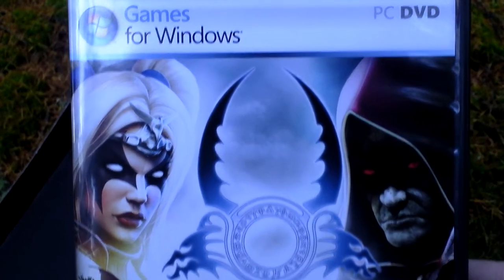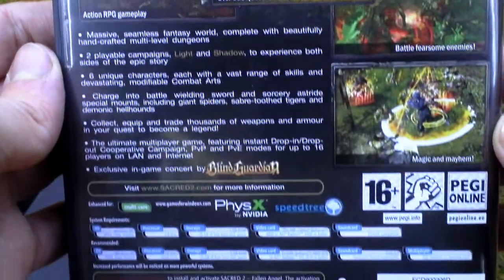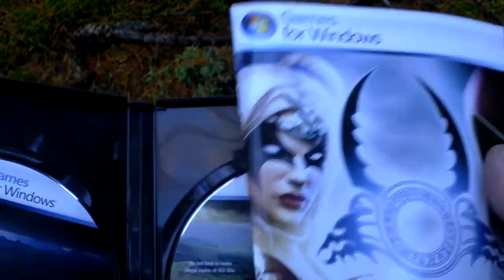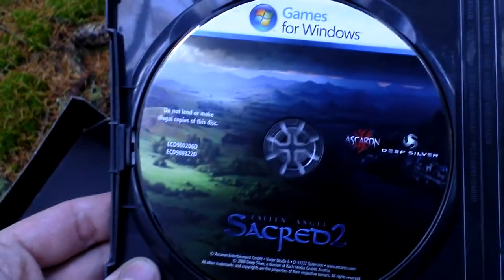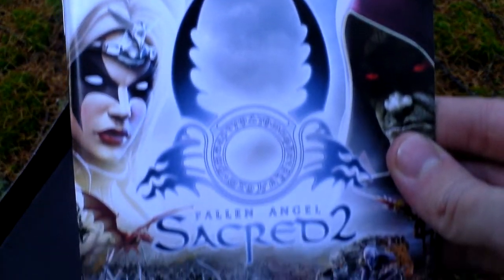And then there is a plastic DVD case — this is how the regular release looks like. On the back side, inside the DVD case, there is the game itself on two DVDs — disc one and disc two — and there is the game manual, of course.